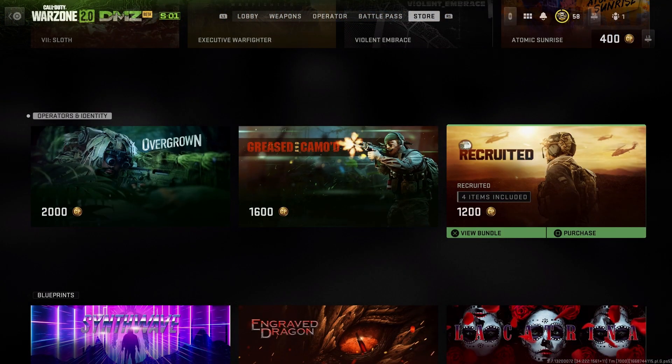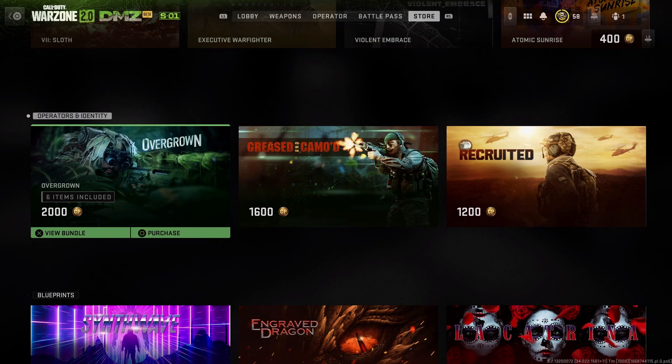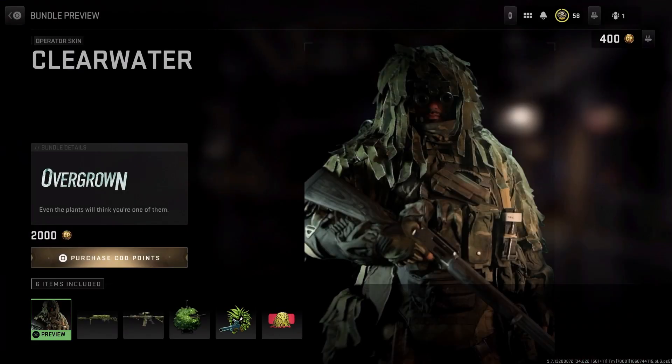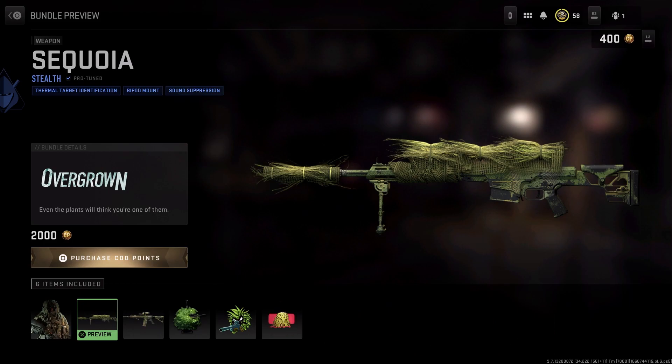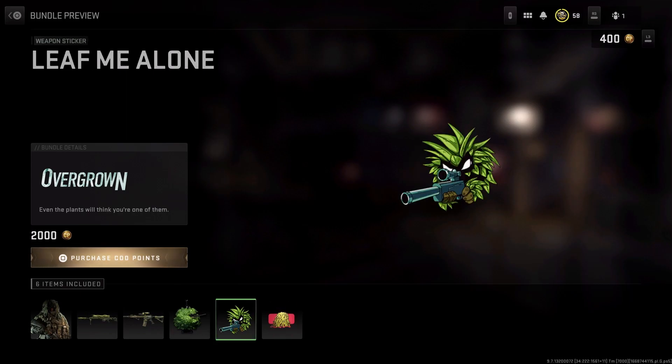Moving on down to Operators and Identity, for 2000 COD Points. Bush Wookie! Anyone I ever see hiding in the bush — this all falls back to Fortnite — I would always call them bush wookies. I love it.